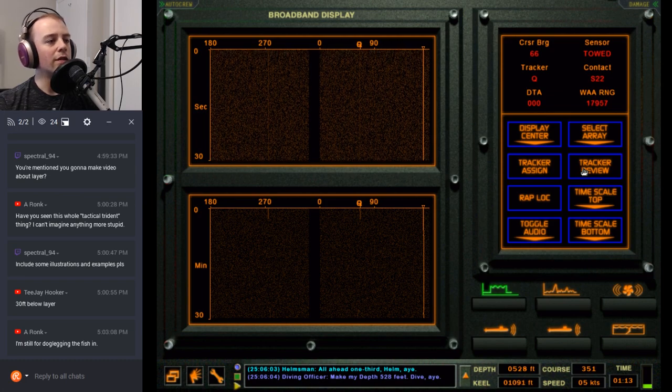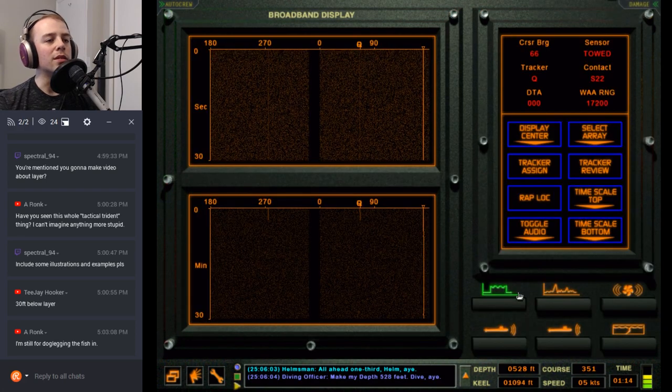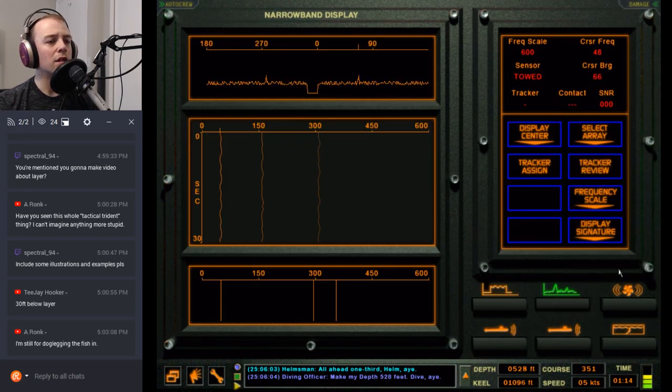He's moving right to left slowly but surely, which is expected behavior. Let's try and get a few more lobs and verify what he's doing. Going five knots — no way he can hear us.